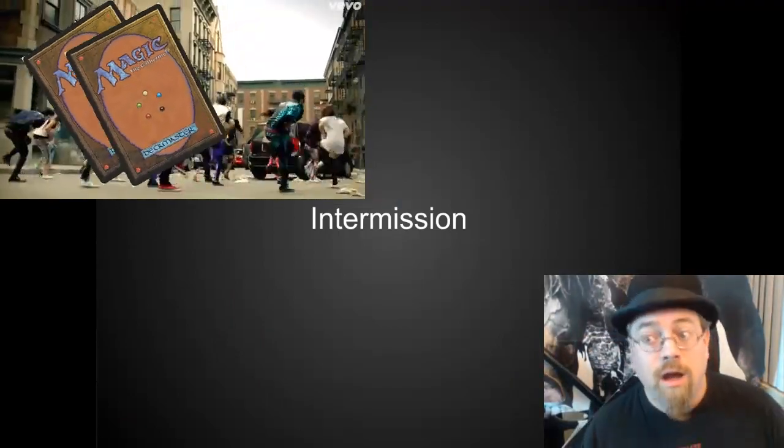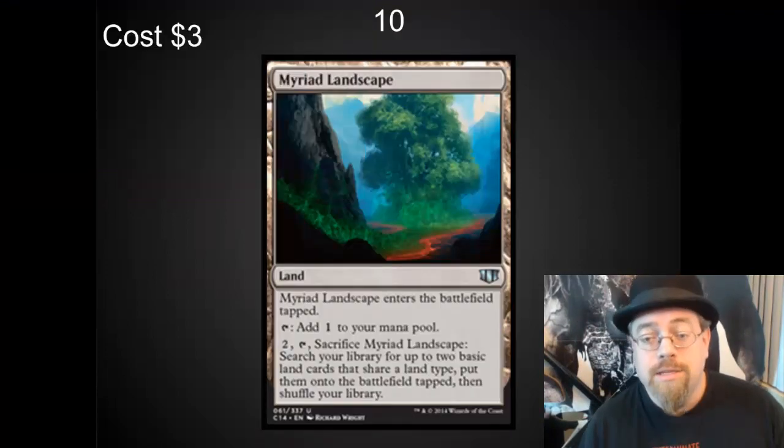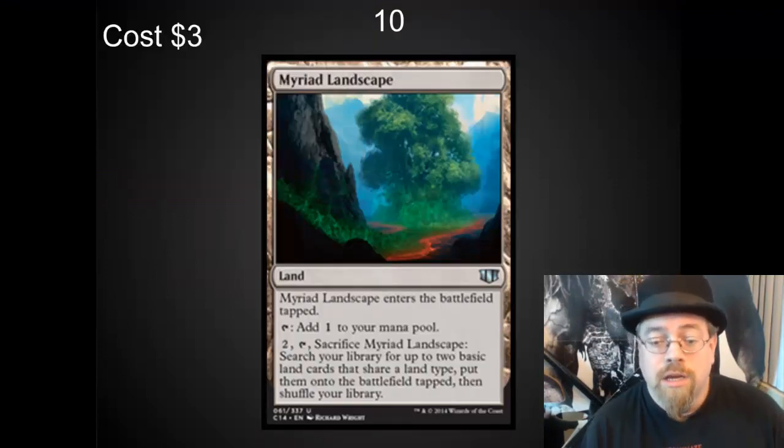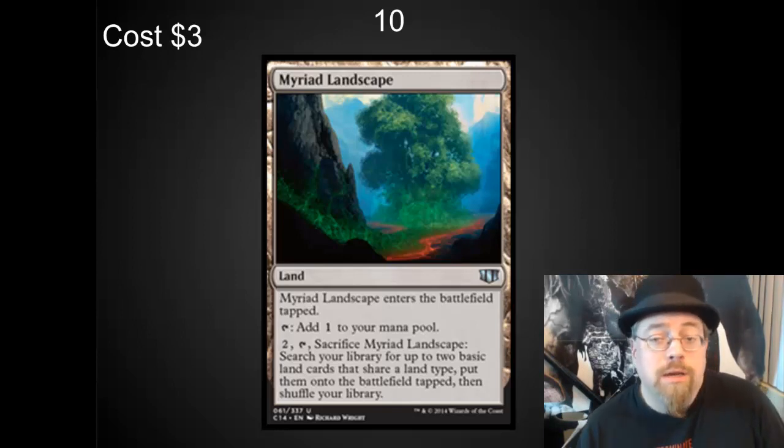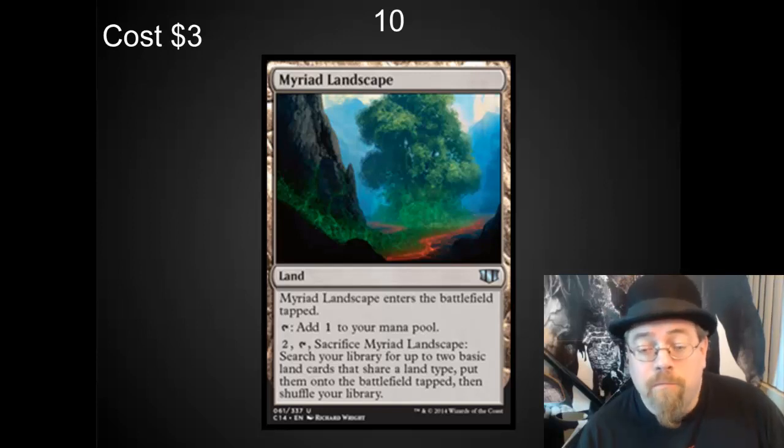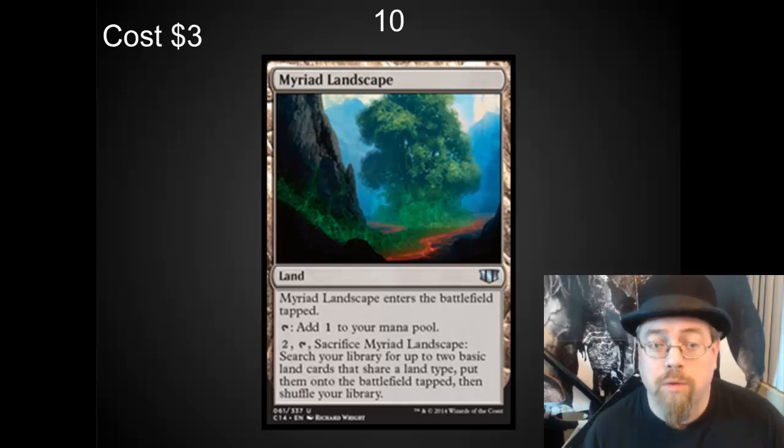List number 1 done — on to the budget list. These are hidden gems of EDH: cards that people don't realize how amazing they are. Myriad Landscape is an extremely nice ramp that can go in any deck. Outside of a green deck I would definitely play this. Why not in green? Because green's got better ramp. But for colors like red or blue, where ramp is really light, this is a great way to ramp.